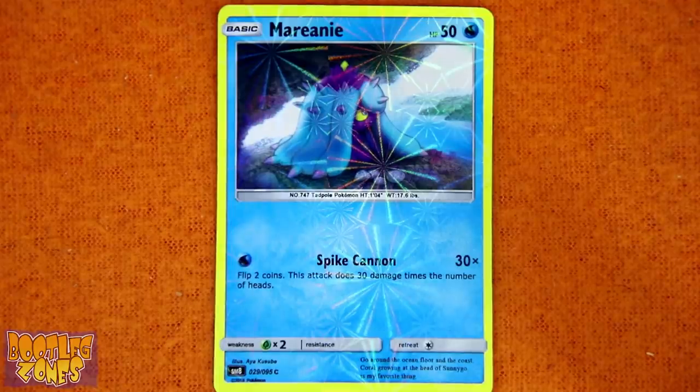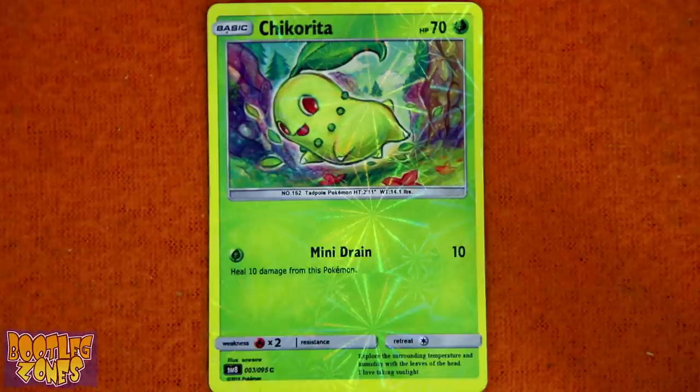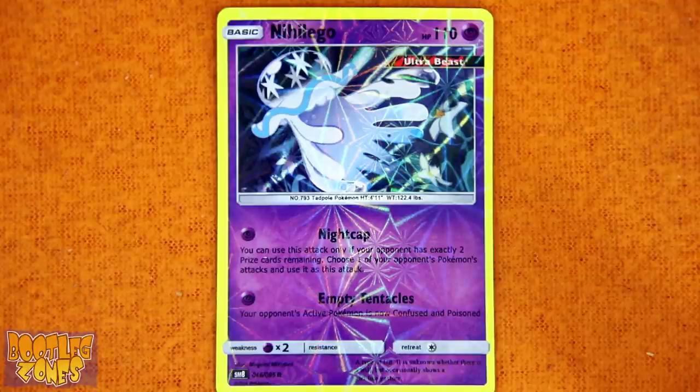Marill: 'Go around the ocean floor and the coast. Coral growing at the head of Sunny Go is my favorite thing.' All right, I'll take your word for it. Chikorita, you weirdo: 'Explore the surrounding temperature and humidity with the leaves of the head. I love taking sunlight.' Nihilego — get mad if I said it wrong, I don't care. I always remember the weird jellyfish as it was the first ultra beast that appeared in Sun and Moon.